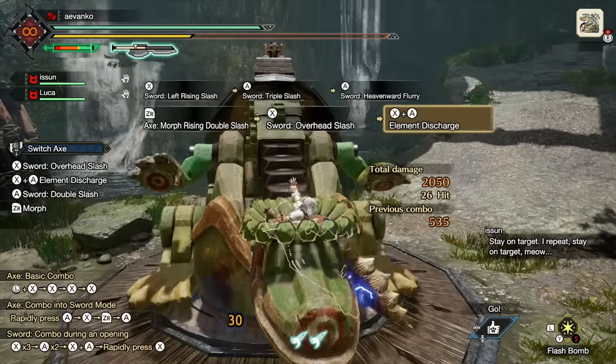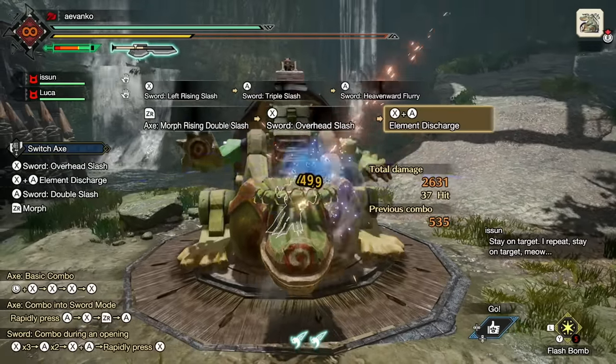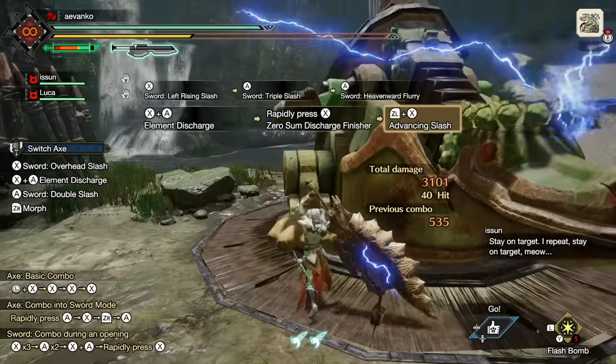In this guide, I'll start with the basic moves that you should understand, then intermediate mechanics that'll add complexity and nuance to the weapon. Finally, I'll cover the Switch Skills, Silk Bind Attacks, and Recommended Armor Skills.